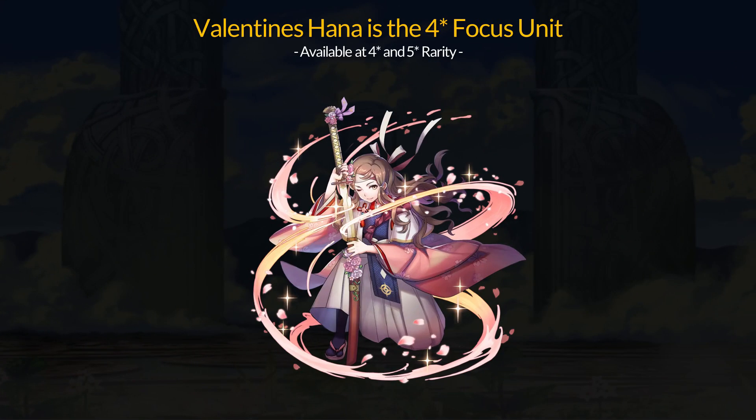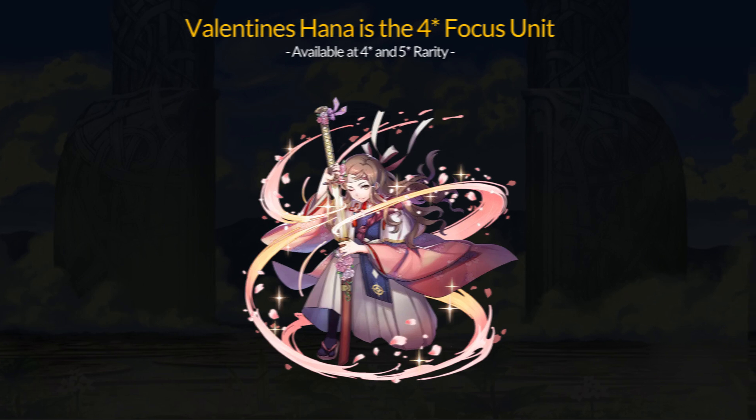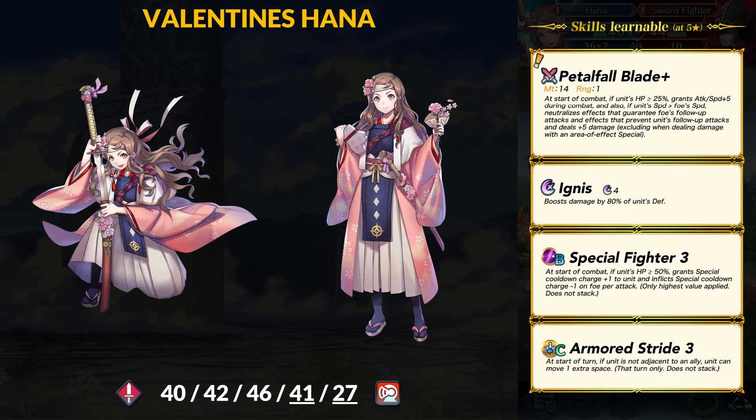Our first star focus unit is Valentine's Hana, available at 4-star and 5-star rarity. She gets another pretty fun alt but this time she has her sword back. She is also armored and for stats has 40 HP, 42 attack, 46 speed, 41 defense, and 27 res.